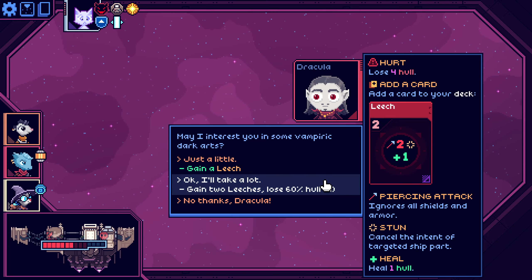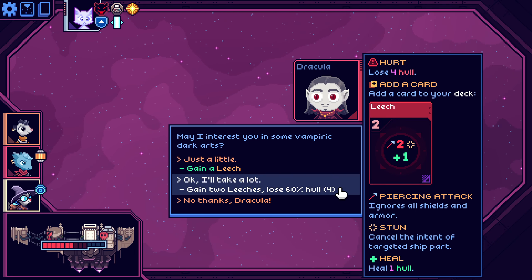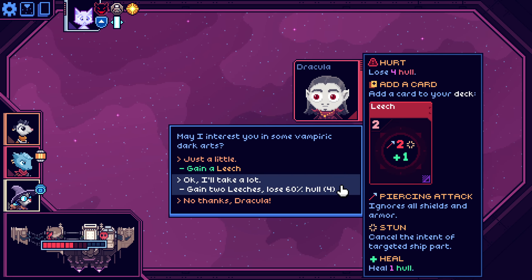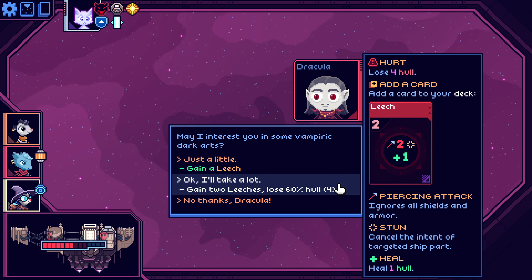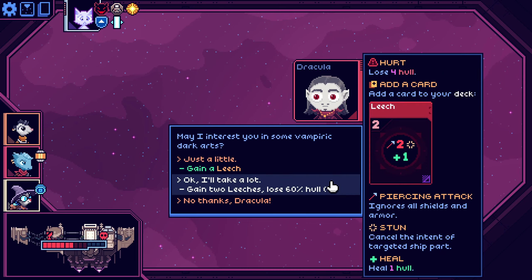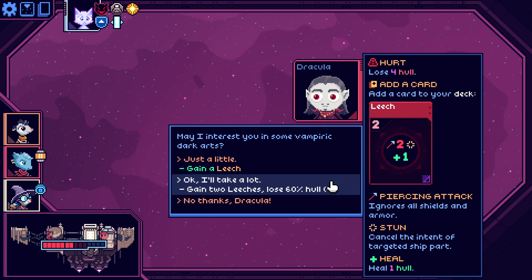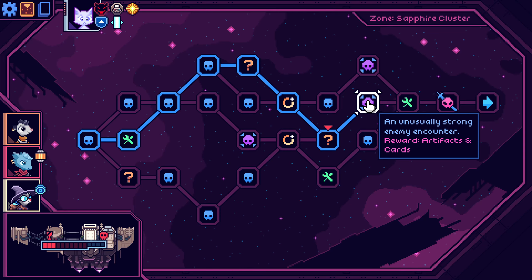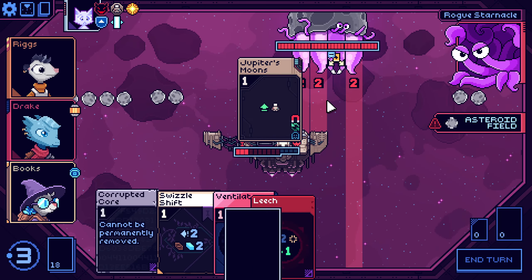Gain Leech — I'll gain two leeches at the cost of hull, right before the boss. I like to live dangerously — is all I've got to say.